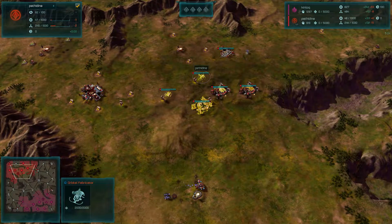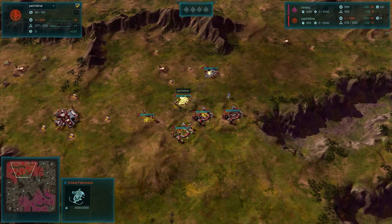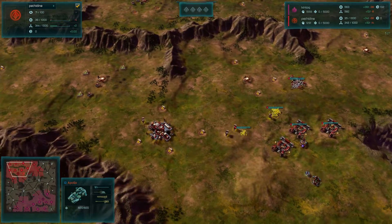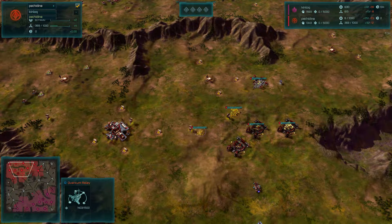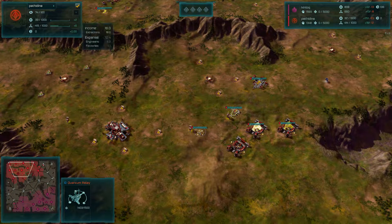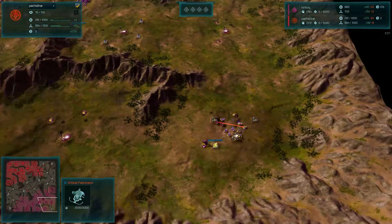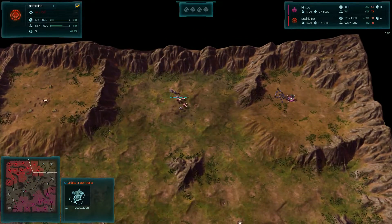Pethodyne is going for the orbital fabricator, so that tells me he wants to go for some harassment — some cheeky shenanigans with those drops. That being said, he's out of quanta. He must have used it on weapons damage and the quantum upgrade, which gives global damage on all your units, defenses, and even your abilities. So he can't really make use of the fabricator yet, not until he gets more quanta. I kind of wonder why he rushed that fabricator out, because there are no red dots on the minimap — it doesn't look like he used any abilities with that.